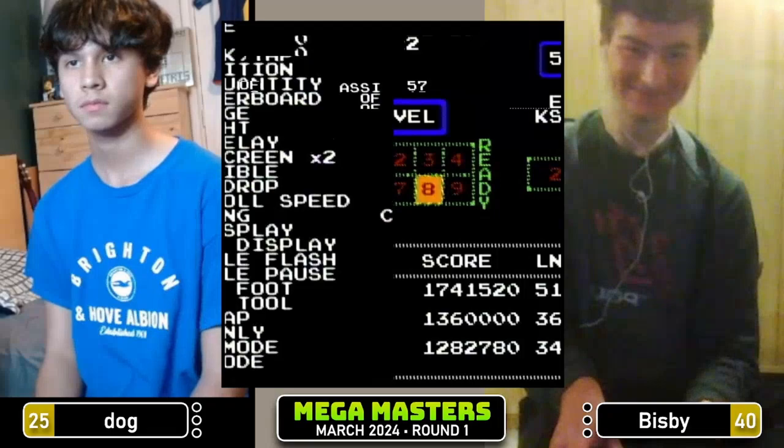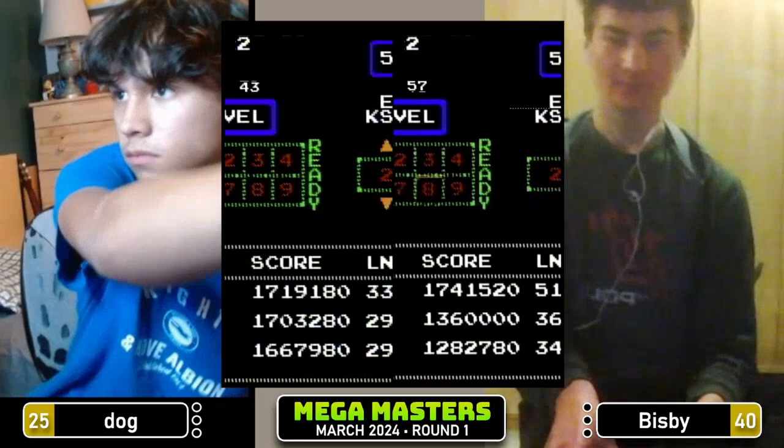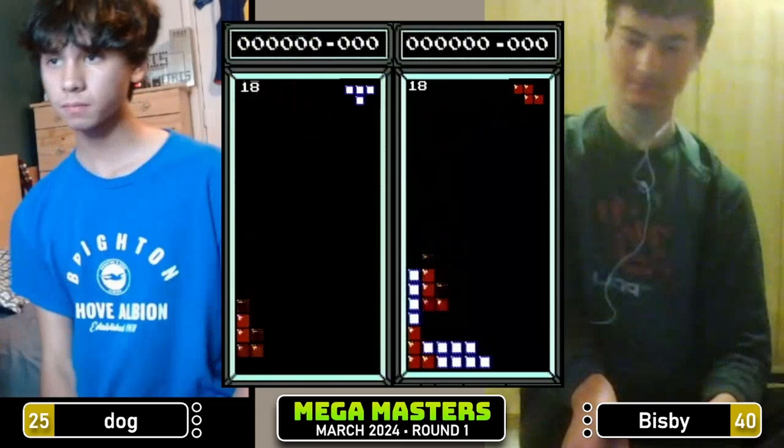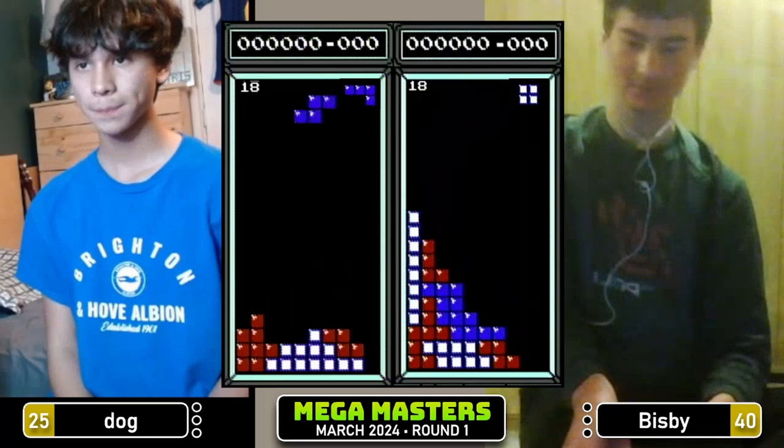Both players are ready. Let's count... wait, hang on. Is dog ready? Okay, dog's just checking the line cap. Alright, both players are actually ready now. Let's count this one down in three, two, one, Tetris. I'm convinced that G's has more channel points. Okay, the points are coming in now — there are 46.9k on dog. Up above 60,000 now. The points are flowing in.